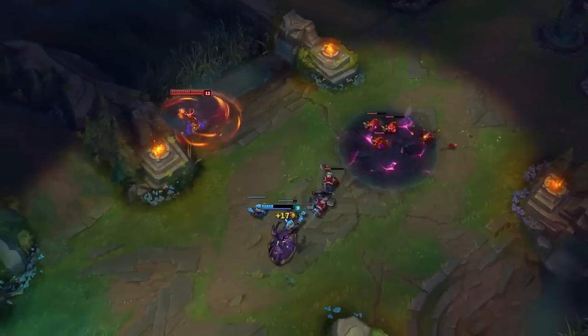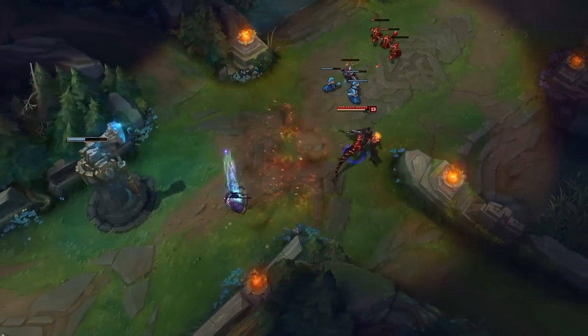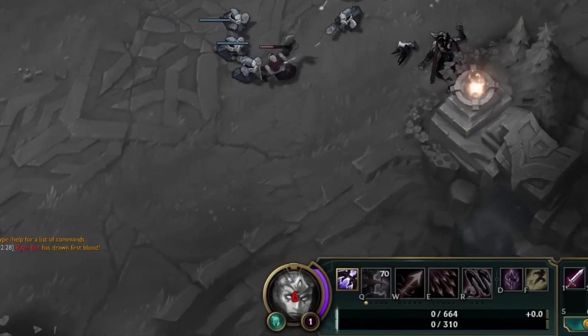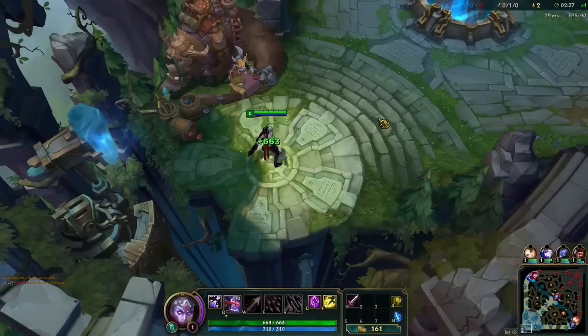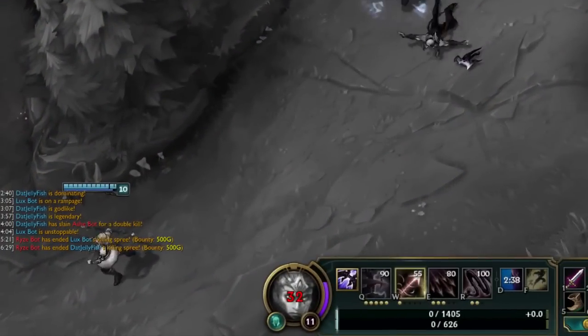Sometimes things don't go as planned. Maybe an enemy champion gets the drop on you, or maybe you take one too many turret shots. Whatever the case may be, if your champion dies, you'll have to wait for your death timer to expire before respawning back in your base's fountain. This timer increases as the game goes on. Dying early in a match only requires a few seconds of time out, while a death later on could result in a 30-second penalty or even longer.